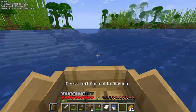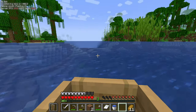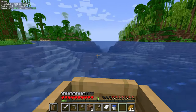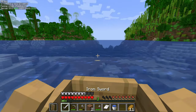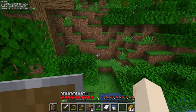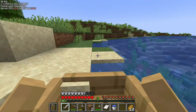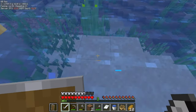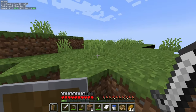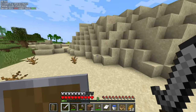Now we found the jungle and the river. I was hoping to find the place where I died near a stony shore, but I couldn't find it. I found a parrot and tried to tame it, but it didn't work — I ran out of seeds. At this point I was sure that my stuff may have despawned, since I might have been roaming the area a little too long.